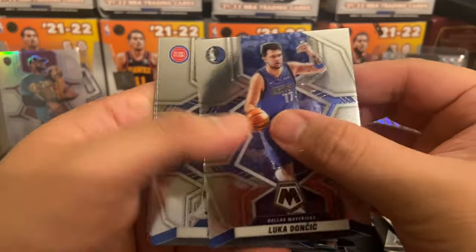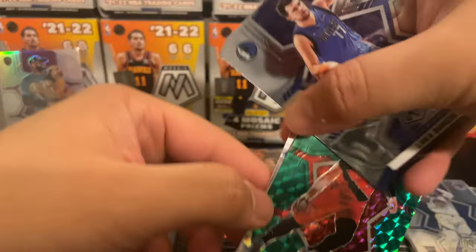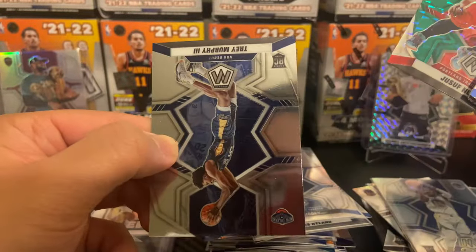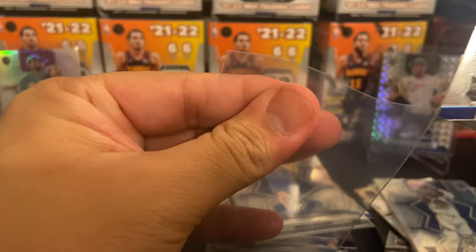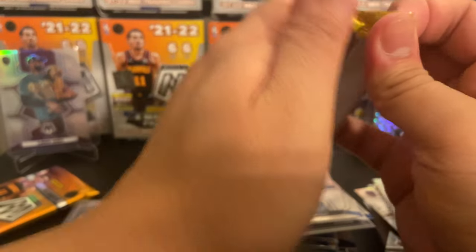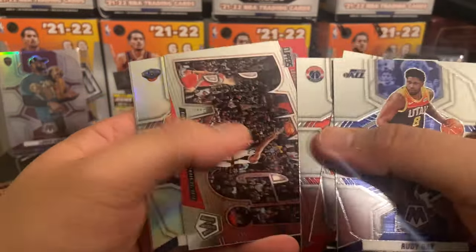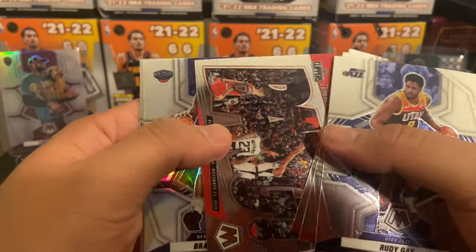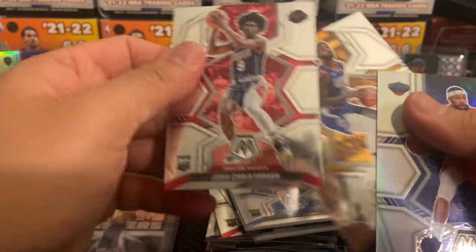Hope you guys enjoyed this video, make sure to like, comment, and subscribe. Luka, Killian Hayes, Kristaps Porzingis, Jokic — a lot of Europeans in that one. Speaking of Europeans — Jusuf Nurkic, Trey Murphy the third, base rookie or NBA debut base. Rudy Gay, DeAndre Ayton — something behind that — Bradley Beal. Bang insert of Kawhi Leonard — very clean. Silver is Brandon Ingram, Josh Christopher and PG-13 on the All-NBA.